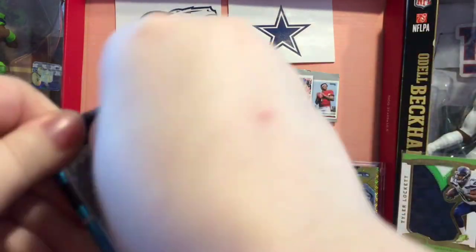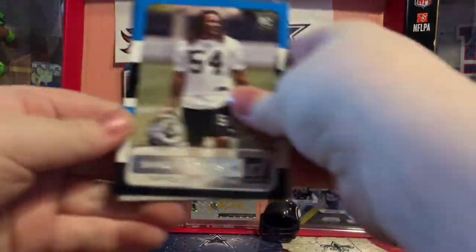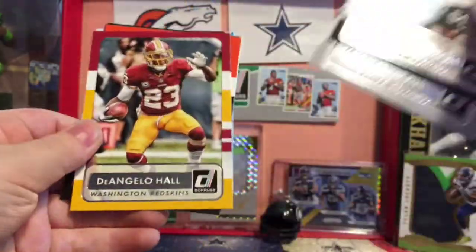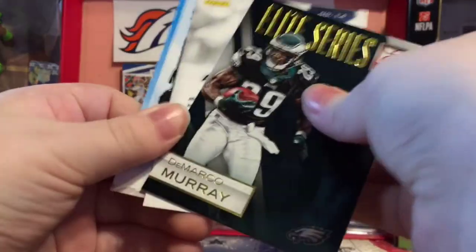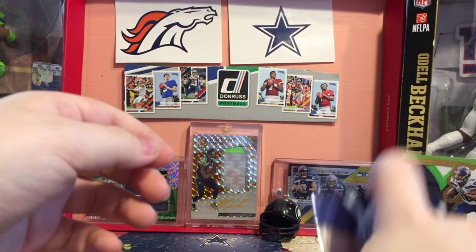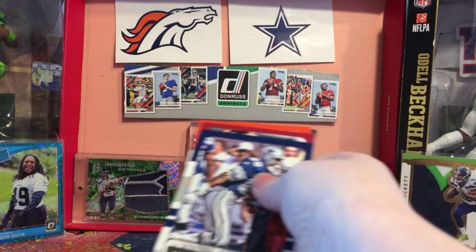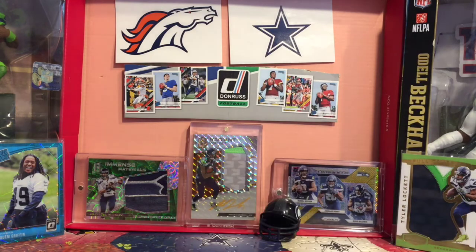2015 Donruss Hobby. We got Shaq Thompson, Michael Irvin, D'Angelo Hall, Tyler Eifert, Deshaun Jackson, Brandon Marshall. We got something — DeMarco Murray Elite Series. Oh, Andrew Luck — this is just one of those cards. And Shaq Thompson Rookie — that's pretty nice. But other than that, not much. Other than an expired Kid Reporter.